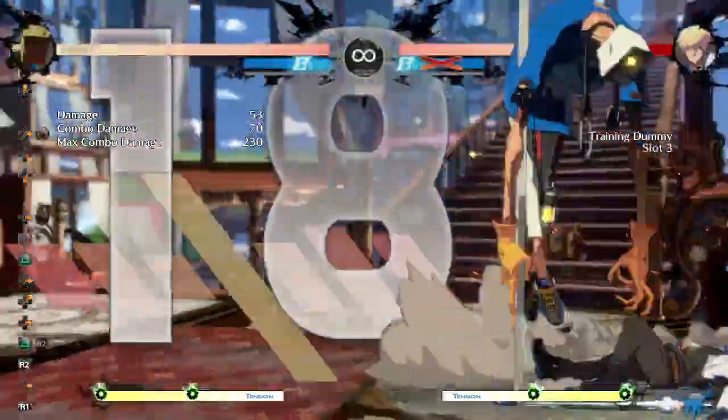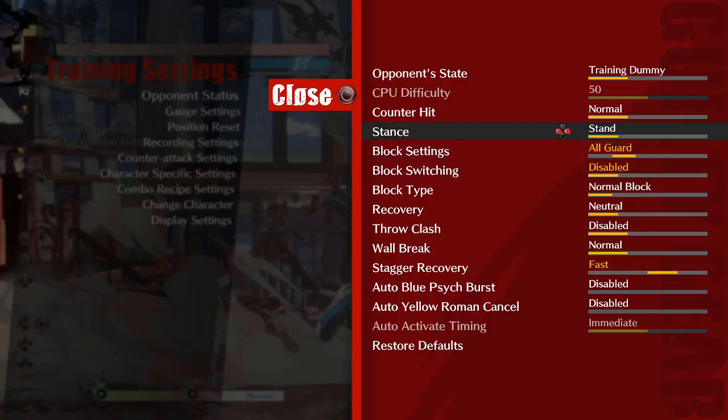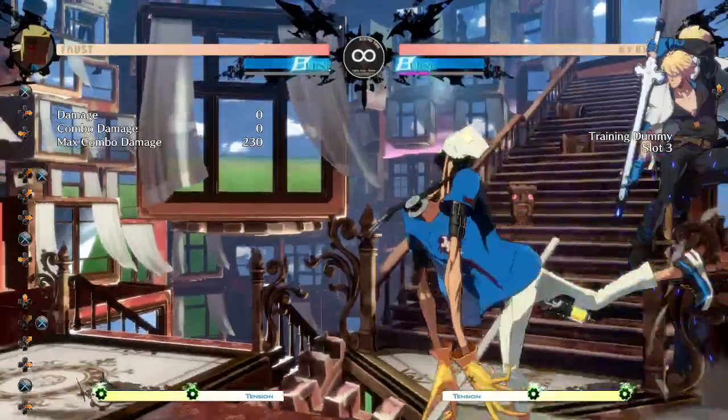You can use it for normal fuzzies after J.S J.H. You can use it after people block Love standing. You can use it after people block an aerial button — which is a thing not many people use. But technically, as you can see, you can kind of force them to block.